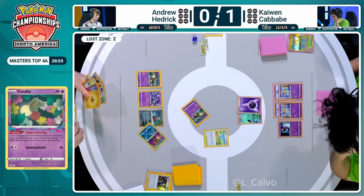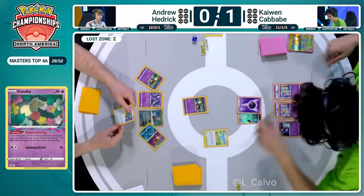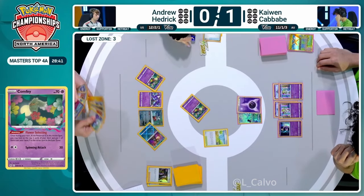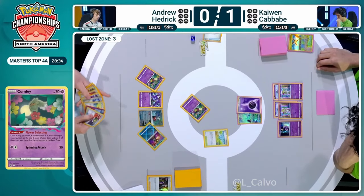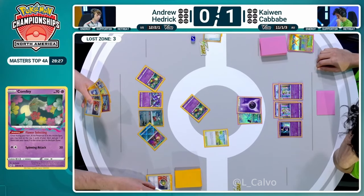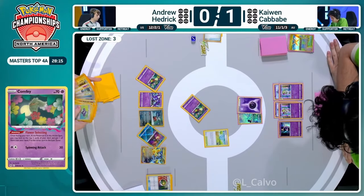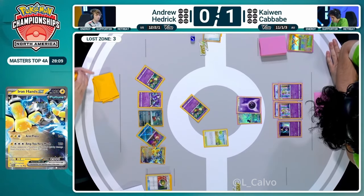If you can just get two prizes right now that would be the dream. A psychic energy goes into the Lost Zone for Andrew Hedrick - double Super Rod, no Colress found. So I think it's just going to be a Cramorant knockout. He does have the Prime Catcher, so could use Cramorant to take down one of Kaiwen's Kirlias, which is also pretty decent. There's the Iron Hands getting played - attachment goes in. That way next turn you only need one more attachment and just one Mirage Gate instead of two.